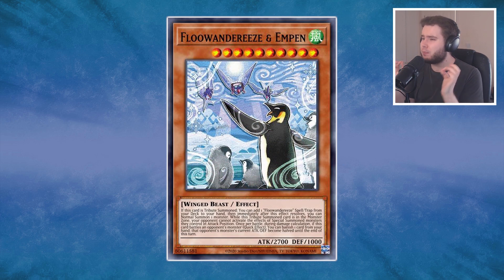The other boss monster is Floanderies and Mpen — your real boss monster. On summon it searches out a Floandery spell and trap card from your deck, then gives you an extra normal summon for any monster you want. Also, as long as Mpen was tribute summoned and stays on the field, the opponent cannot activate the effects of special summoned monsters if they're in attack mode. If they're in defense mode they can, but this shuts down link monsters. You really have to get rid of Mpen before starting your turn because it's a floodgate, and you'll probably be playing it alongside other floodgates as well — so this won't be a fun deck to deal with.